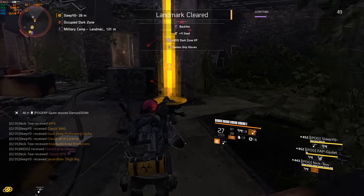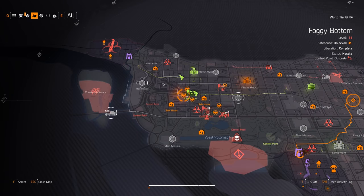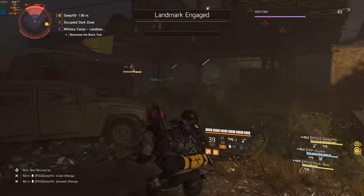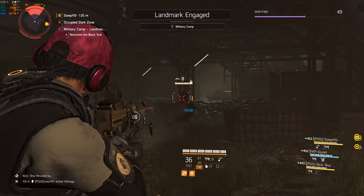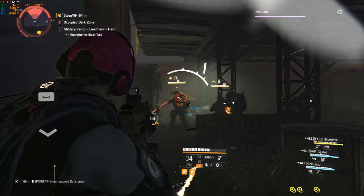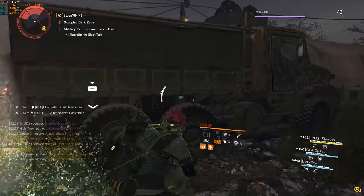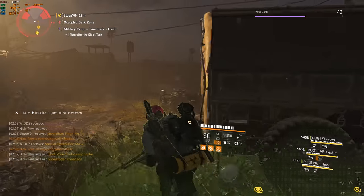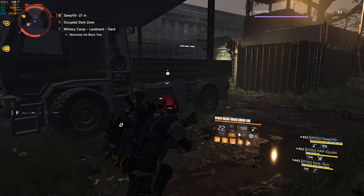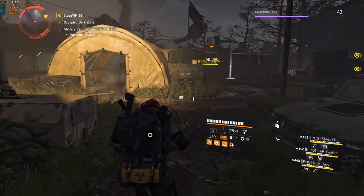On top of that, the extraction point is very close. There are different versions of the Dark Zone that swap every day — a normal version and an occupied version. Occupied is definitely the way to go: there's no stats normalization, so you feel stronger against the NPCs. If you want to know how normalization works, check my normalization guide linked in the pinned comment. Landmarks also spawn super fast in occupied — it may be a bug or intentional for the hardcore mode.